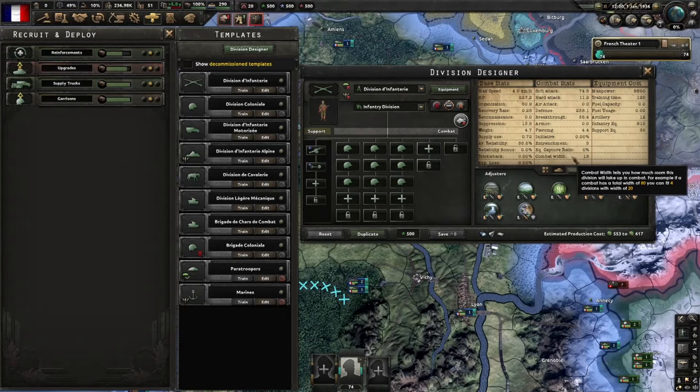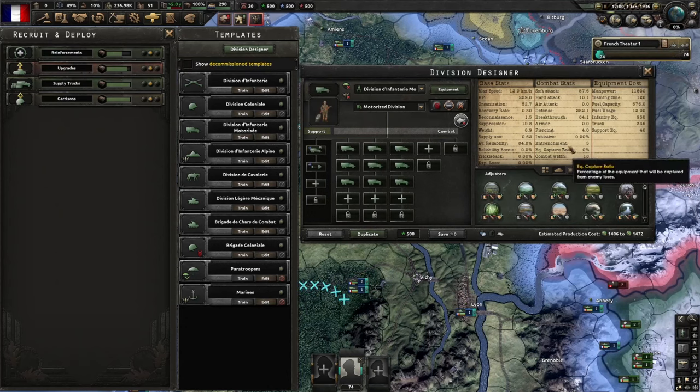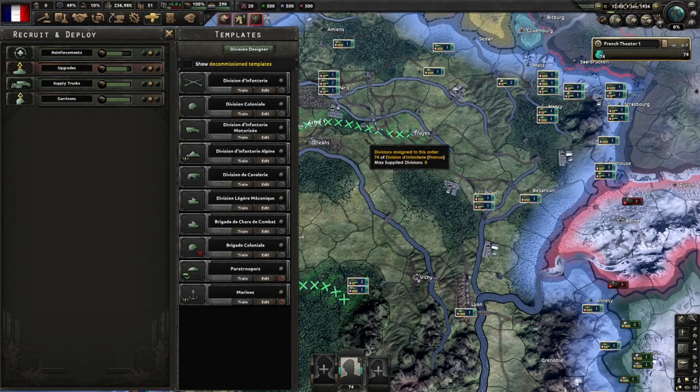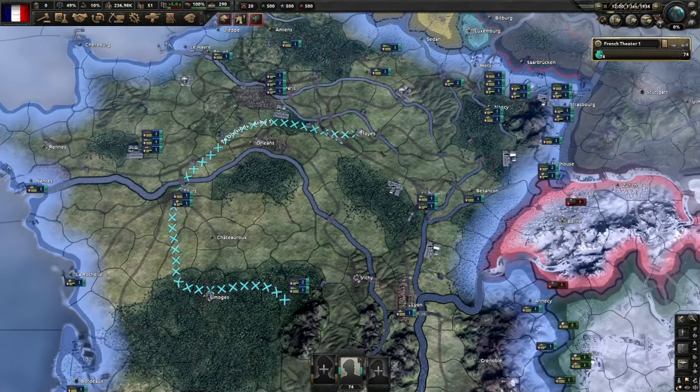Each division also has a combat width stat, but it's variable depending on the size and composition of that division. This is important — if you attack into a province with a combat width of 75 and you've got three divisions of 25 width each, you'll fit those three divisions into that combat perfectly with no penalties. However, if you have three divisions that are 30 width, only two divisions will join the combat and the third will be going over the maximum combat width, and while it still might join the battle, it won't be as effective. This is why it's important to anticipate the areas you'll be fighting in and try to have divisions built to match that terrain.